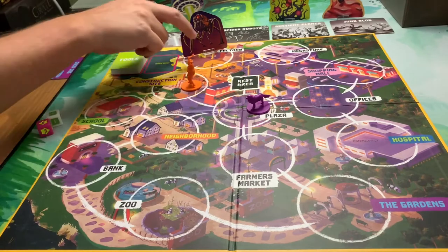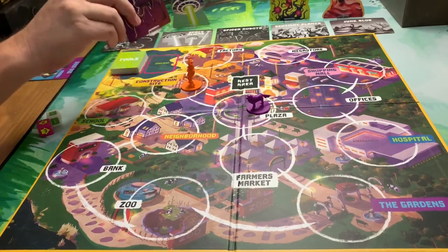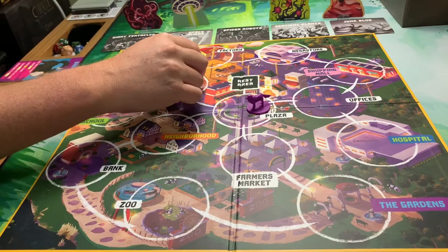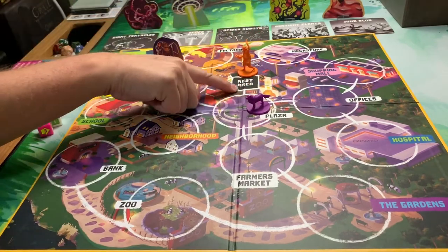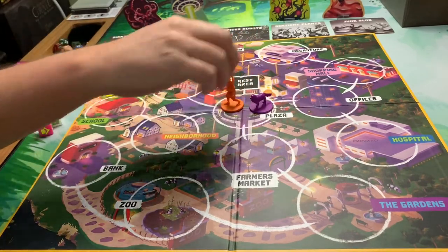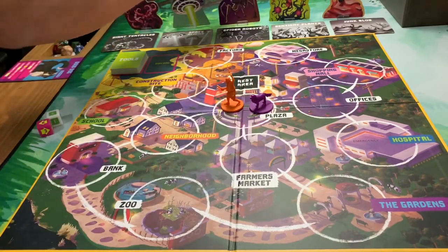If at any point you are in a space and a monster is either dropped into or moved into that space, you have to drop all the scientists you might have with you and are kicked out to the rest area. The rest area is only connected to the plaza, which is the central location. Monsters never go into the plaza, so it's kind of like a safe area.